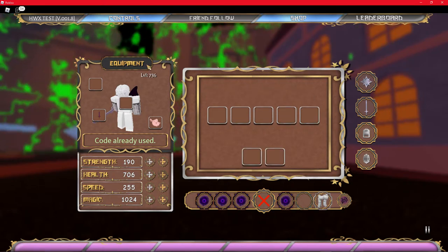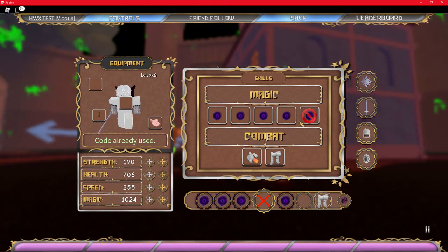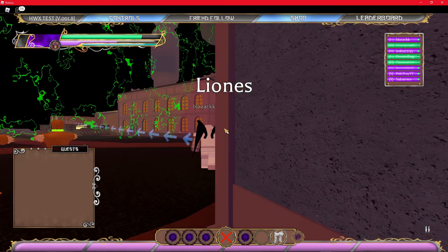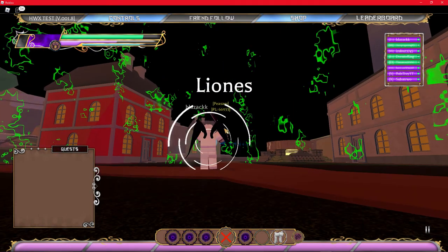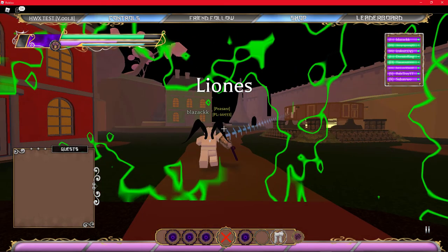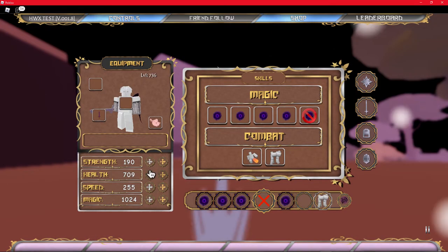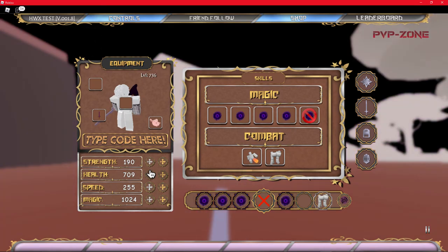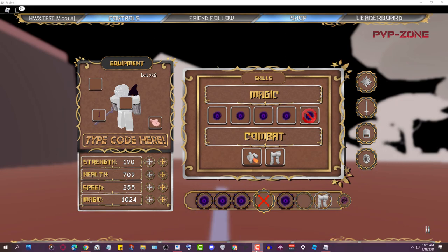I grinded from level 623 to 736 and now I just want to get to level 1000. That was pretty much the way. Also, that barrier didn't allow me to fly. There are new codes right now too. If this helped out, leave a like and subscribe — we appreciate it.